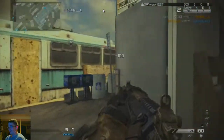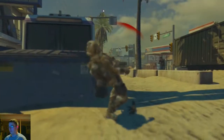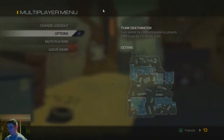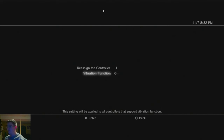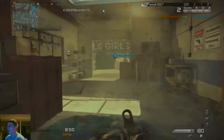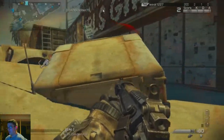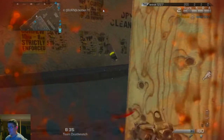I could have gone for the knife — I don't actually know what field orders are, but I'm hoping they're cool. I need to turn vibration off my controller, I was using that for a different game. That's kind of weird how I spawned right next to that guy. Is that a rocket launcher in the middle? Those are probably tactical insertions.